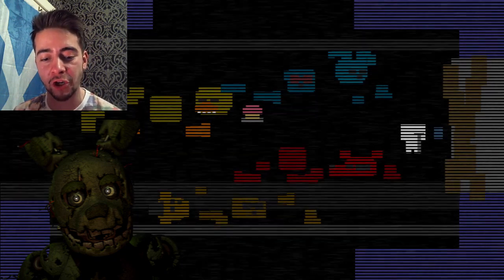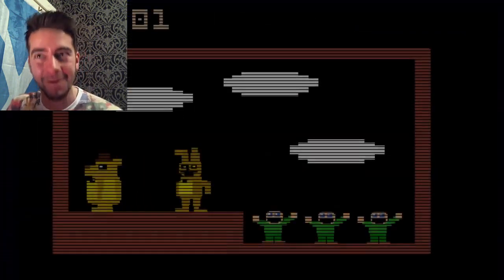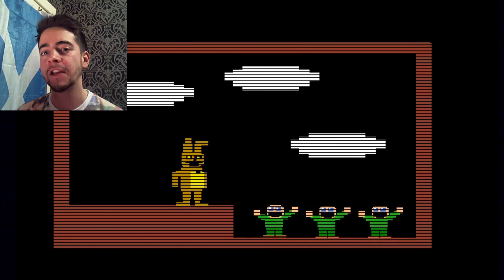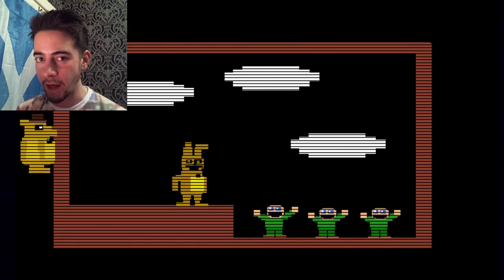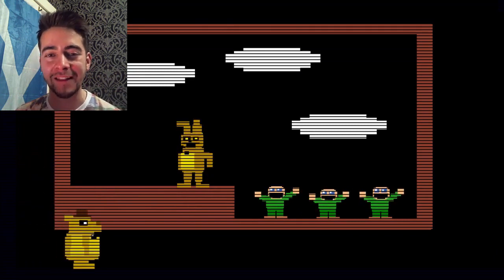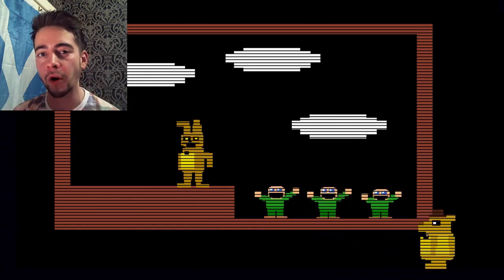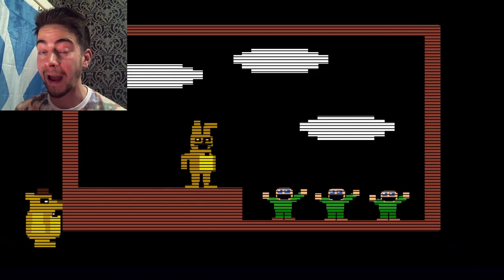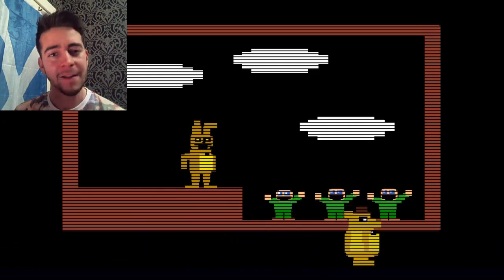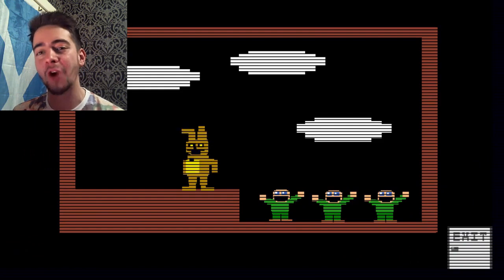At number 9, Springtrap is one of the original two suits. Way back at the start, you had a Golden Freddy and you had a Springtrap suit. At this point, Springtrap was referred to by another name — Spring Bonnie — which we'll get to later. These are the two lead characters right at the start with their golden hue, and we see this in one of the games where we play as Golden Freddy or perhaps Fredbear.